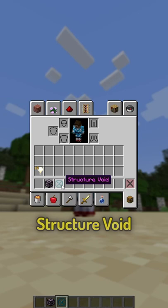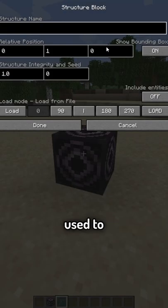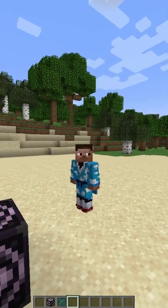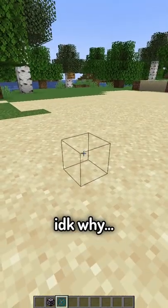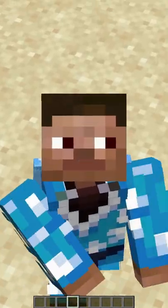These are some interesting items: there's the structure void and the structure block. The structure block can be used to make custom structures along with data packs. For some reason, these structure void blocks have a very small hitbox. I don't know why. Out of all these blocks, I think there's something even crazier and more secret.